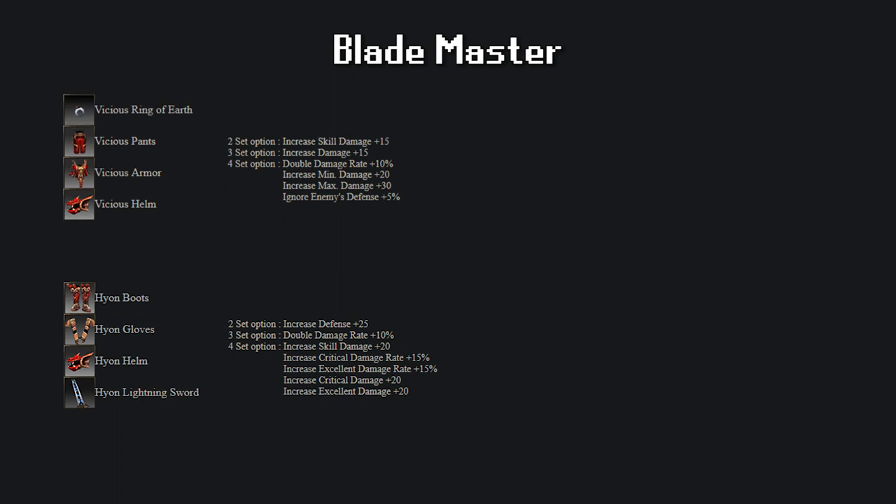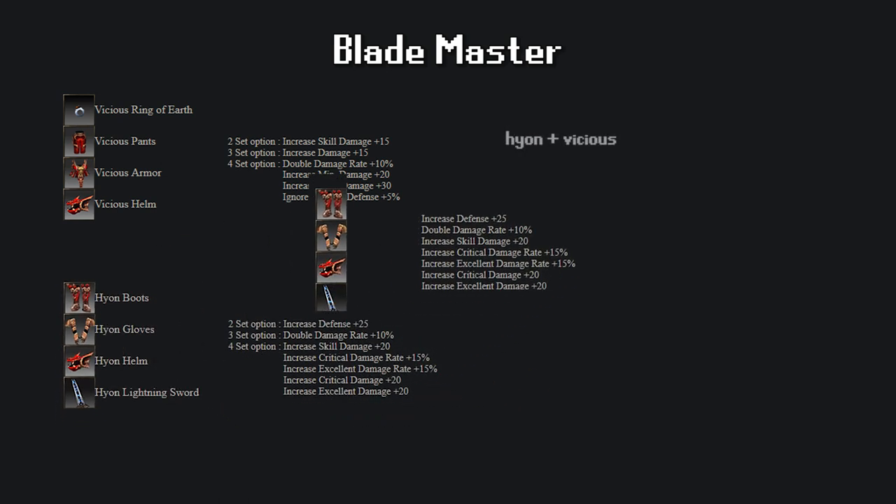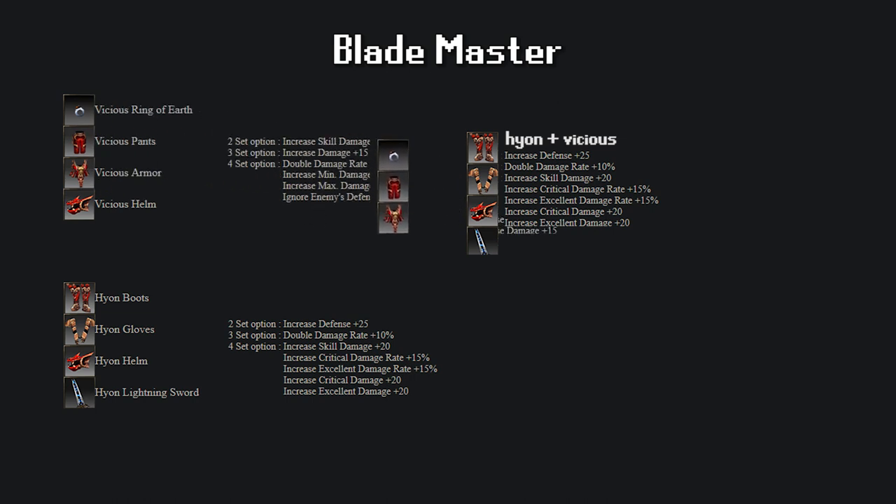Let's start with the Blademaster. The two main sets for the Blademaster are the Hian Dragon set and the Vicious Dragon set. Between these two, the set that gives the most stats is the Hian Dragon set, except that sadly it uses a lightning sword as one of the pieces, severely reducing the damage output when you outgrow such a low level sword. If you can get both sets, I recommend using a full Hian set and then three Vicious parts for the damage, but as soon as you outgrow the damage of the Hian lightning sword, or if you only want to buy one set, then the Vicious set is the best one that doesn't use a weapon.